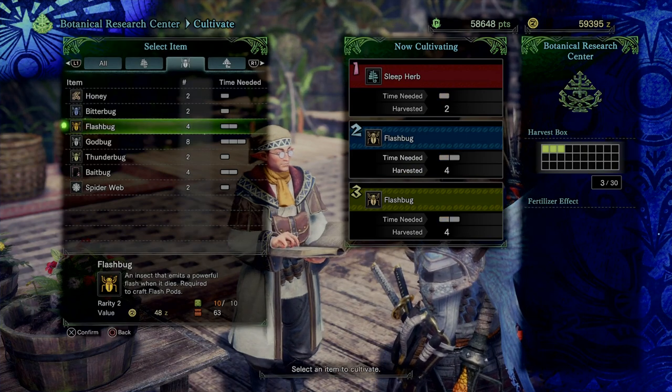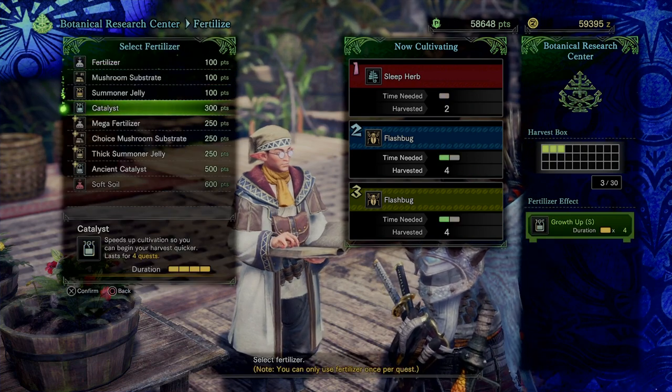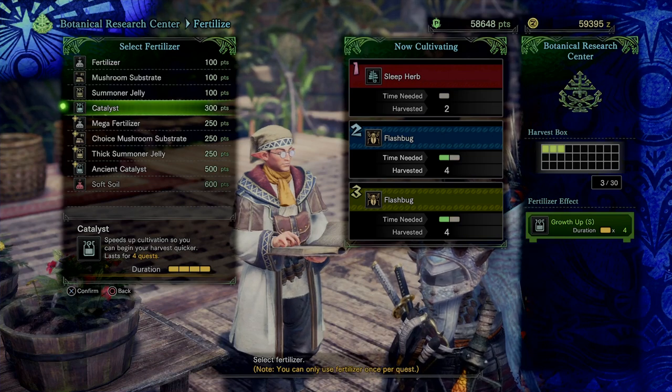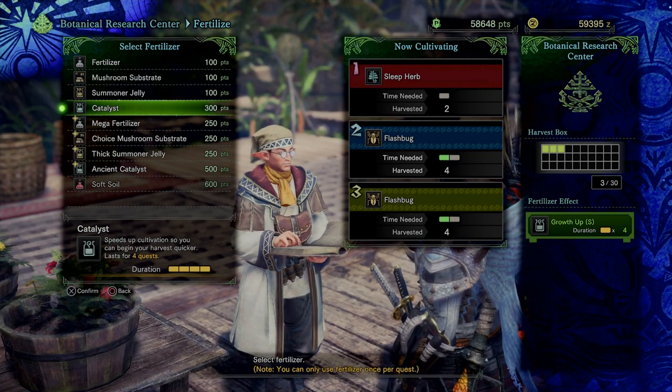These do not unlock immediately, but they do unlock pretty early into the game — just make sure that you're going into your optional quests and seeing the ones that upgrade your botanical garden. You can get more slots, as well as more stuff to craft.